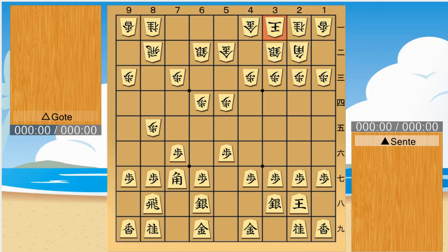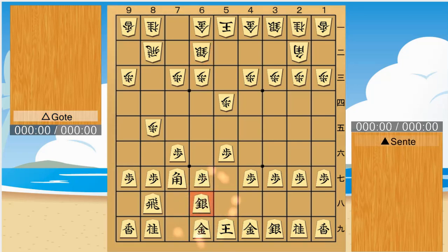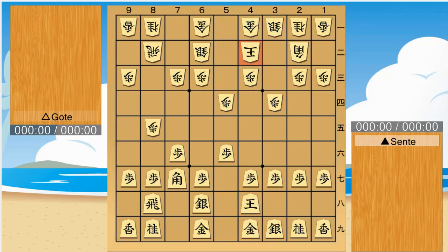This is evenly matched, however it is thought that Sente is easier to play. Back to the scene. Here it is a good idea for Goat to open the Keku line. Again, Sente can attack as before, but this time the situation is different because Keku can be exchanged. I will not explain this attack this time.